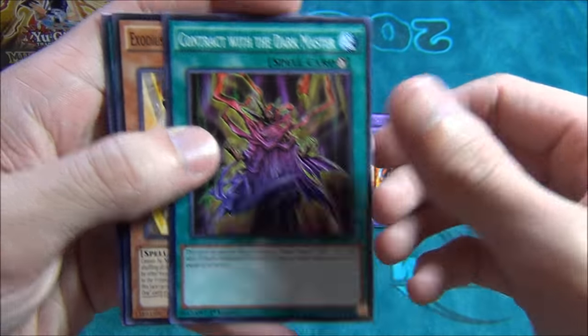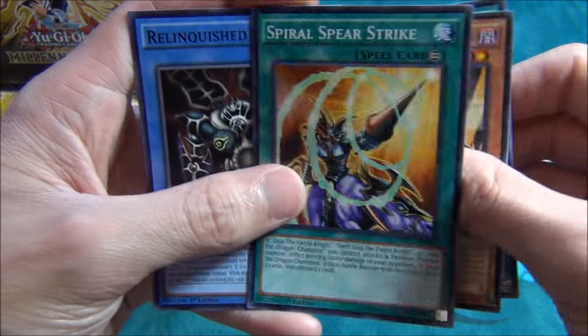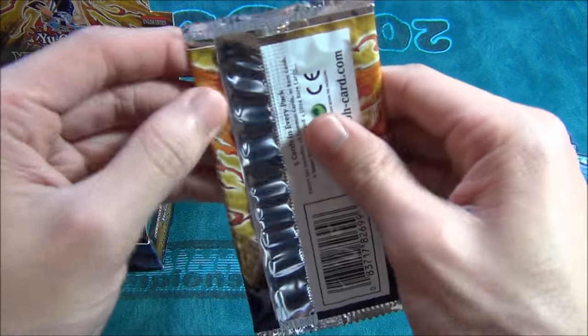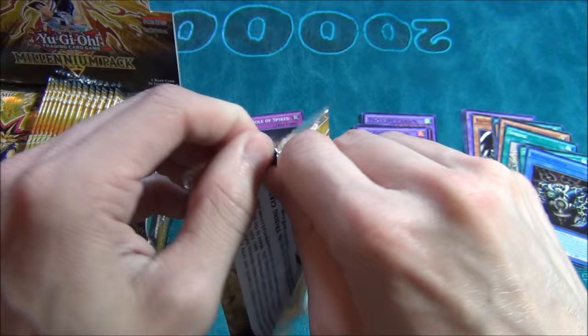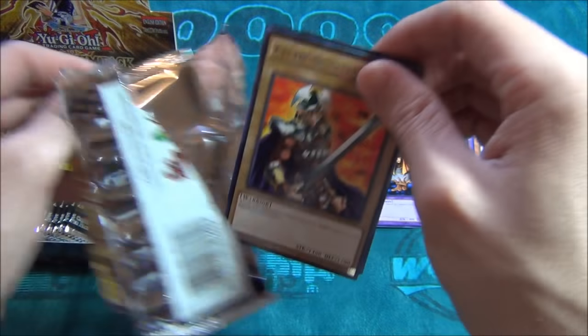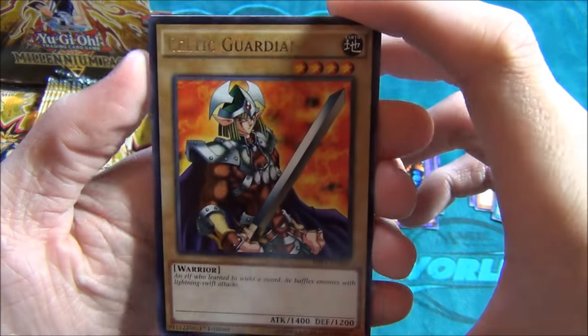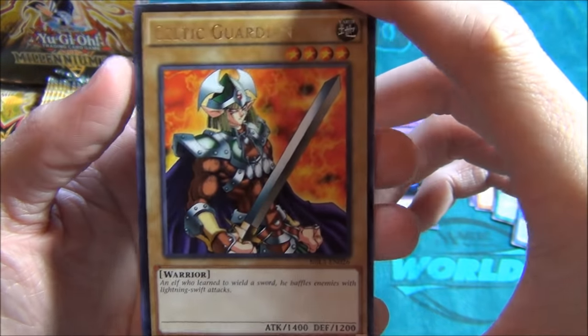Contract with the Abyss, Exodius, Spiral Spear Strike, and Relinquished. So yeah, there's a lot of nostalgia cards in this. It's talking about nostalgia — there's Yugi's go-to guy, Celtic Guardian. I like that art. It looks pretty cool.